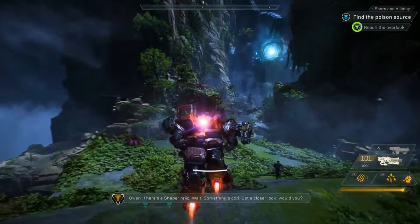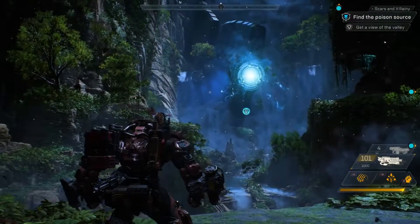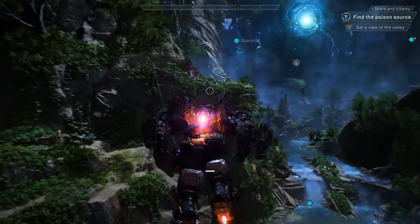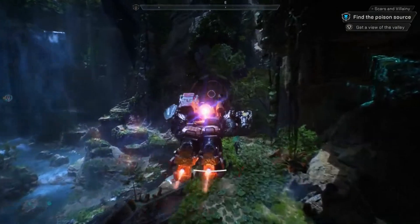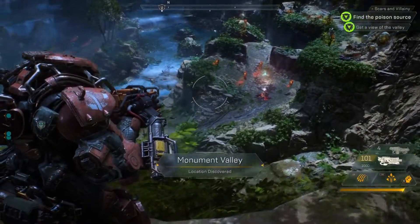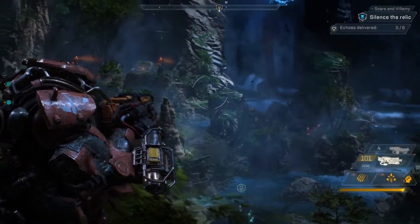There's a Shaper Relic. Wait, something's odd. Get a closer look. Night has fallen in the world of Anthem, and the creatures that inhabit the darkness are out on the prowl. But right now we have that giant thing to deal with. I don't know what they've done to that Relic, but it's getting worse by the minute. See those radiant pieces of energy? They're echoes from the Anthem of Creation. Return them to the Relic — you've got to silence it fast. We have snipers to the right, the Shaper interface below us, troops in the middle, and turrets all the way to the left.